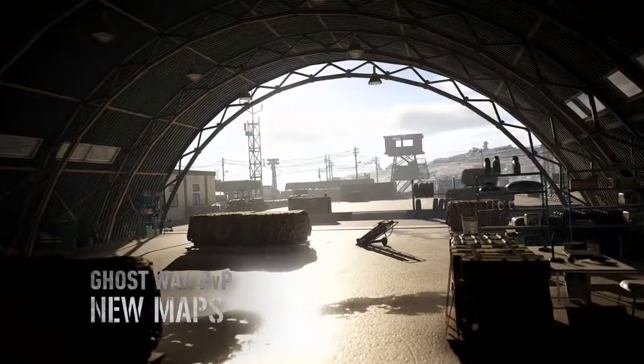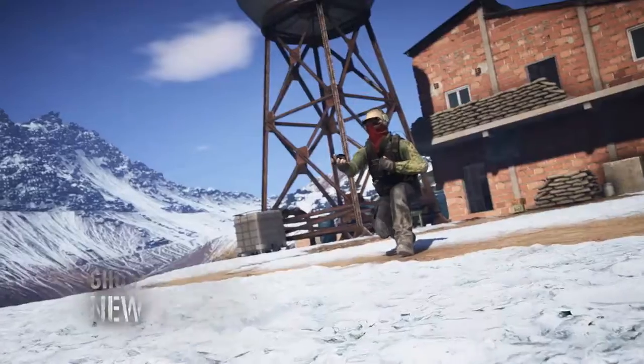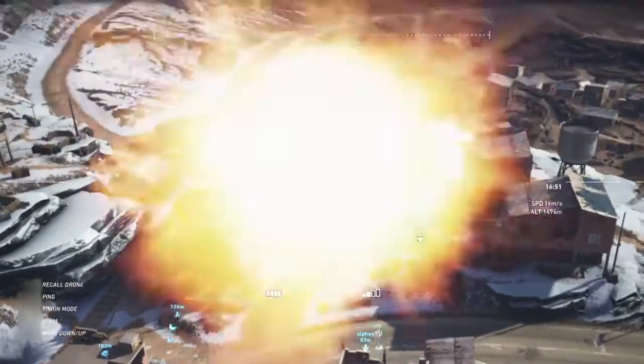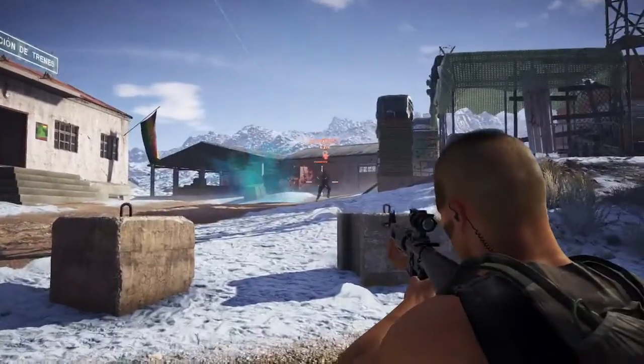In Ghost War, players will have access to two new maps and one new class. The Sapper can deploy a specialized drone that shoots concussion mines. These mines drain stamina from players and suppress them, slowing down the rush.